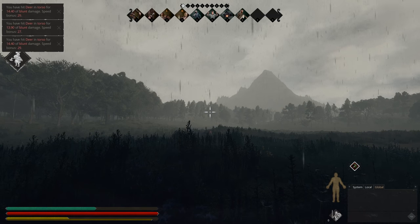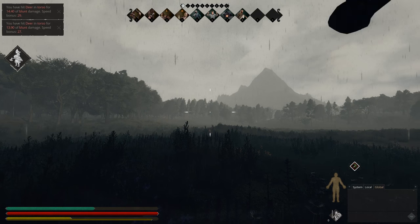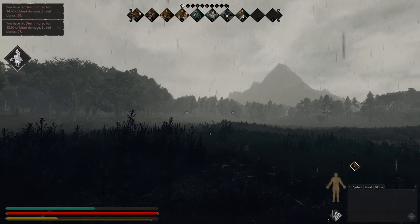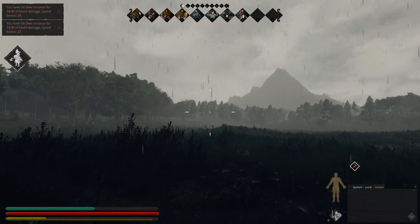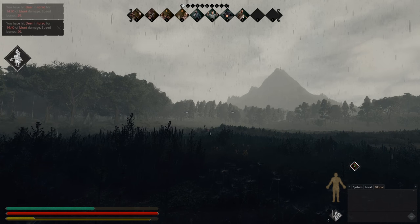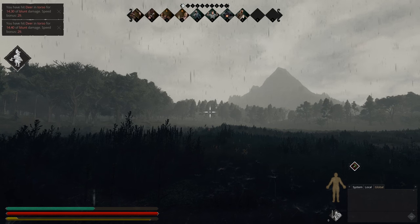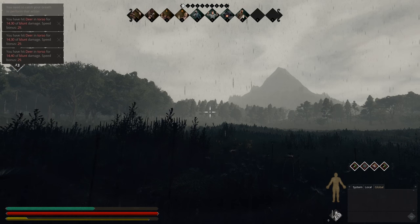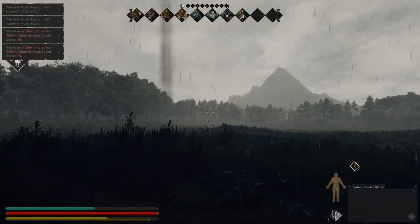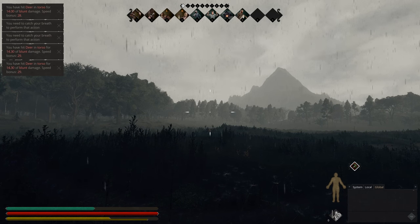Passive animals are quite interesting because some will actually stand their ground and fight back. This elk or deer or buck is not actually fighting back — I am actually outside the radius where it can flee, so I'm taking advantage of this. For passive animals, what will happen is they will get to the point where they think they're at their lowest possible health, and they will turn and physically attack you.